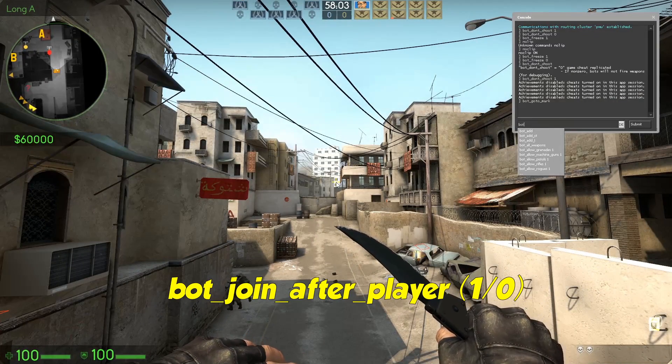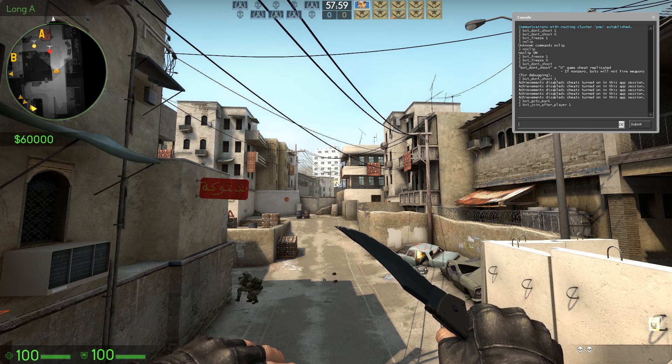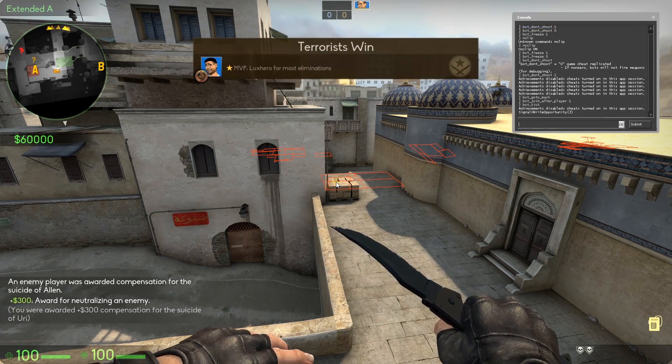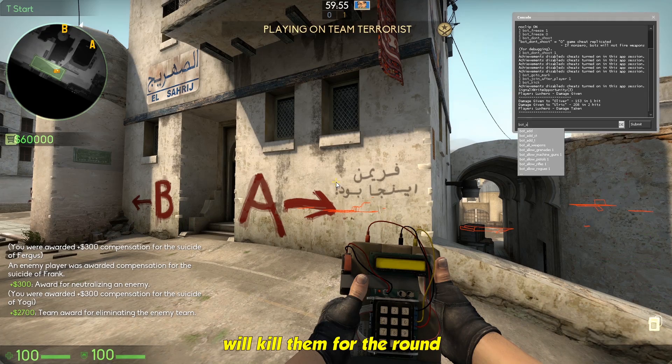Bot join after player 1 — the bot will wait until a player joins before entering the game. Bot kick — will kick the bot from the server. Bot kill — will kill them for the round.